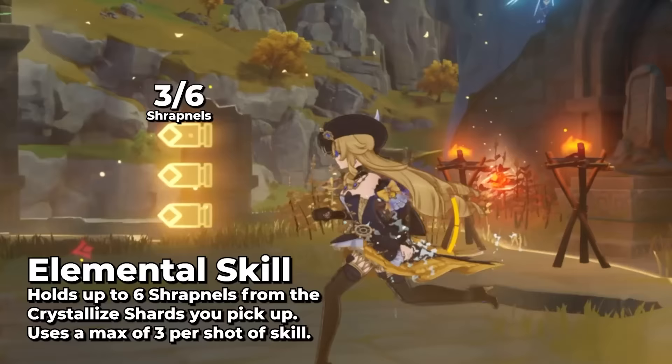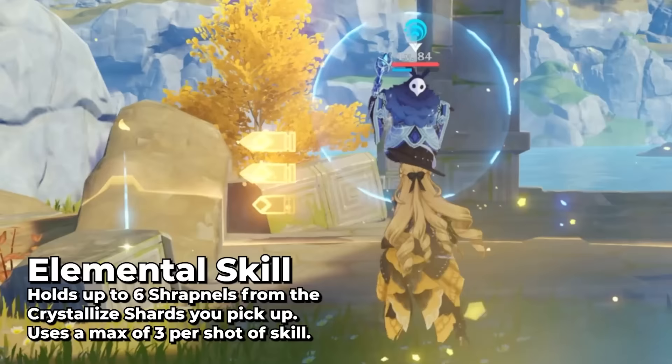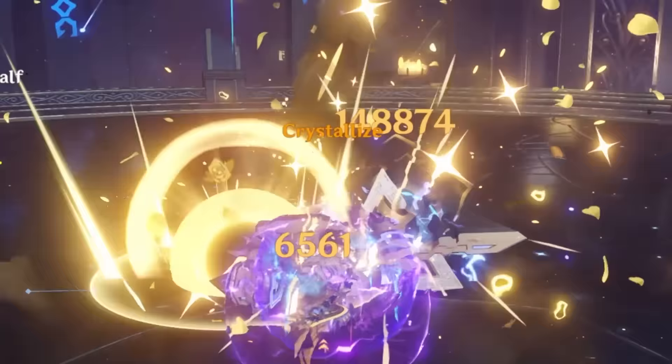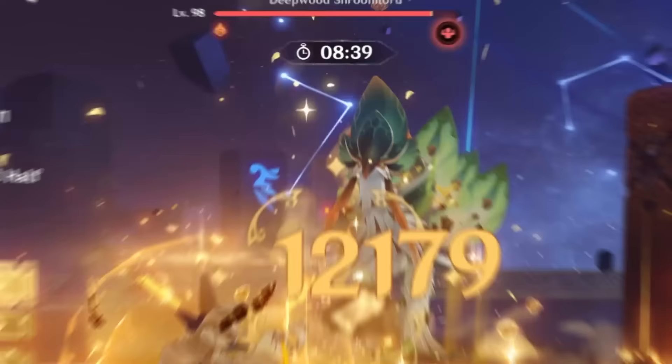She can hold up to six Shrapnel stacks, and when you use her skill, she'll consume all of them. But at C0, only a maximum of three get used towards her multiplier or any other bonuses. Constellations can change the value of having more than three stacks. The more stacks she uses, the more pellets come out of her umbrella, which leads to more damage. At three stacks, you're actually doubling her damage multiplier.